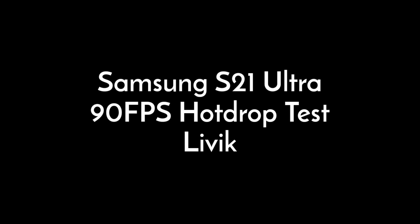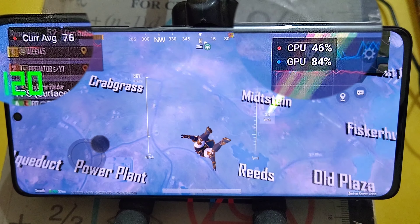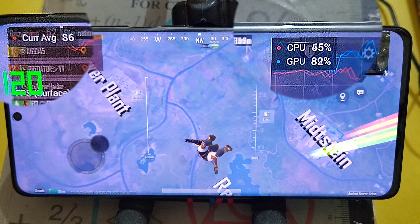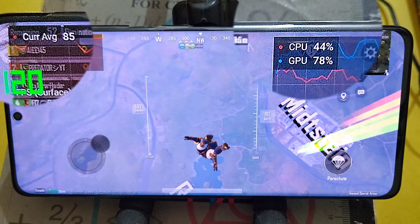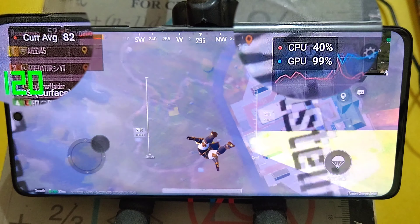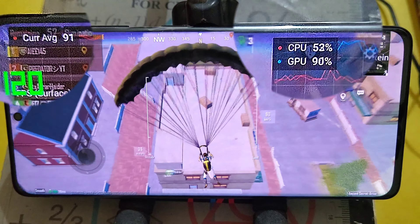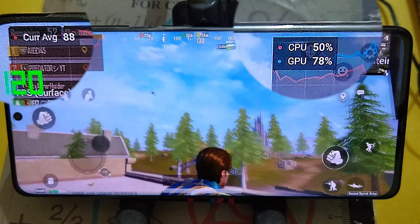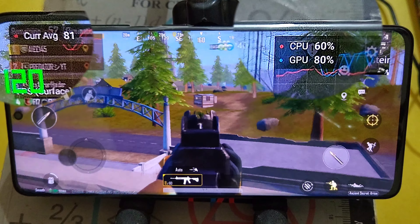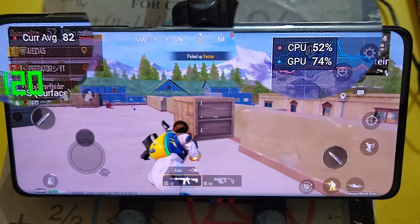Samsung S21 Ultra 90 FPS Hot Drop Test. Let's test how S21 Ultra performs in classic matches. The performance is the same as it was in TDM — FPS frequently dropped below 80. Anyway, let's continue the gameplay and also wait for the OnePlus 9 Pro FPS tests.